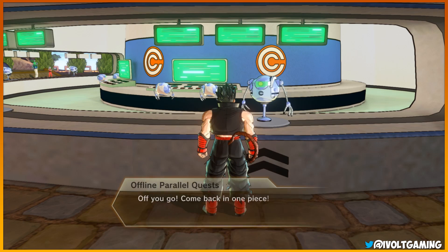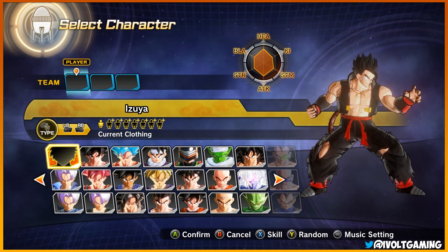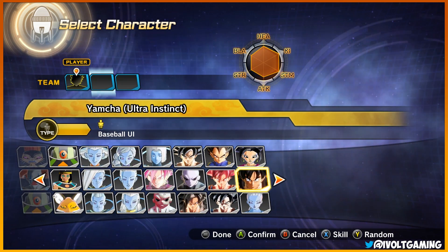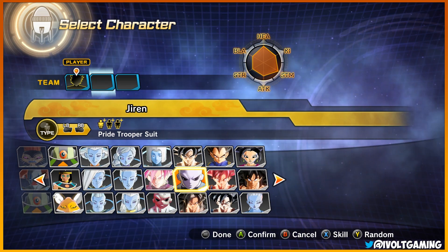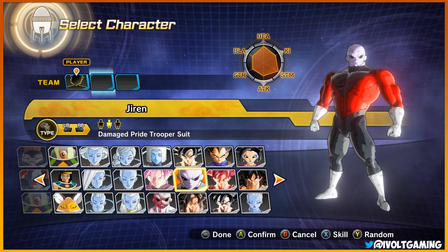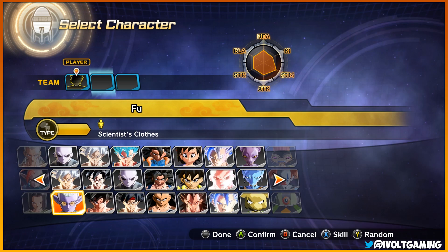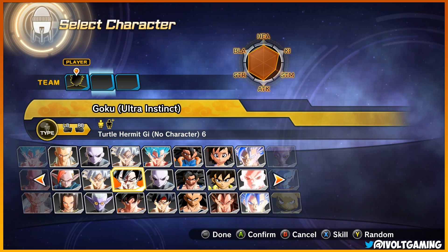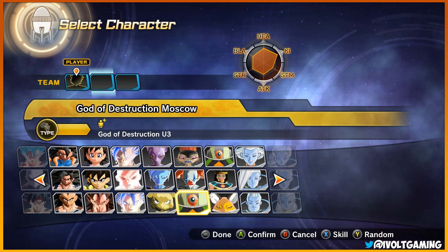This is gonna be awesome. I'm gonna take my Ultra Instinct character for the ride - we're gonna see what we can do with an overpowered character. I need to figure out who to take with me though. I'm kind of confused as to who to take really.